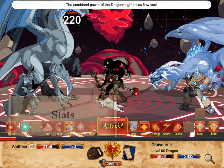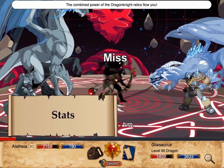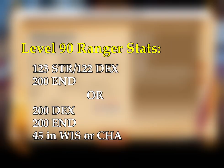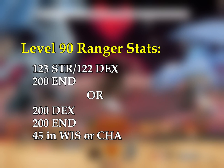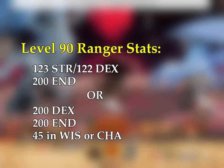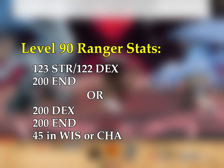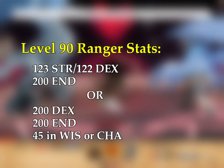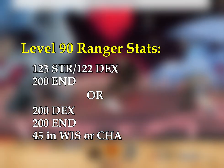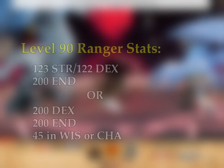At level 90, you generally want to use 200 Endurance and then a split between Strength and Dex. To get the full benefit from your passive, you should split your Strength and Dex so they are within 9 points of each other after accounting for Strength and Dex from your gear. However, if you intend to spam shield or are foregoing Dual Wield, you can also do 200 Endurance and 200 Dex to maximize the damage from your DOT. The remaining points can be invested in either Wiz or Charisma.